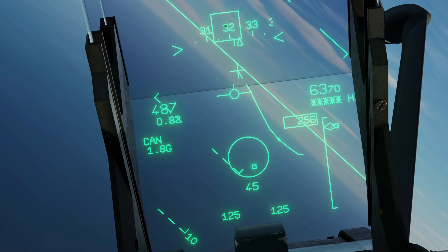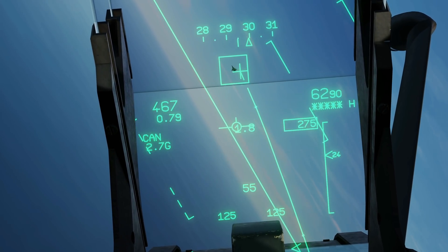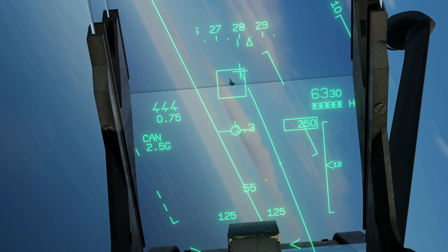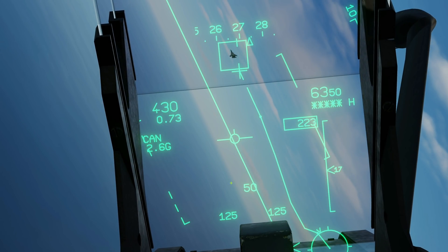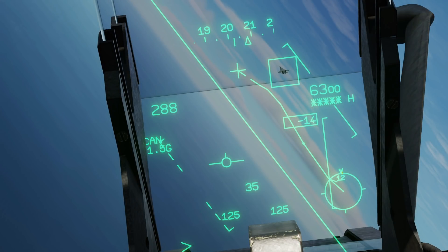Let's get a little closer and see how the symbology changes. If the intercept circle is flashing, according to the manual, it means that the radar is nearing its limits of slew, though we haven't confirmed that in game. Now we're within 1,800 metres, the intercept circle has disappeared because it's done its job — we're on an intercept course. Now the aiming circle appears at the end of the tracer fall line. We have a ranging chevron cue at the top; at 1,200 metres to the target it will begin unwinding as we close, through 900 metres, 600 metres, 300 metres, and 0 metres.